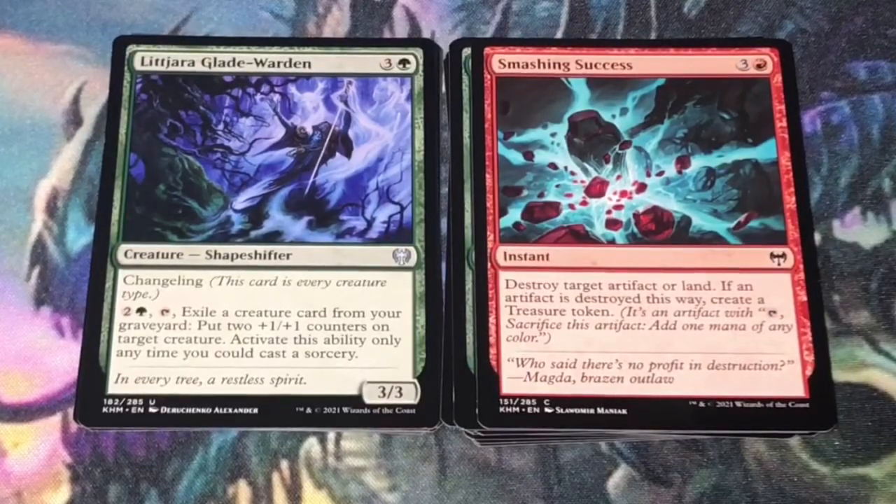First uncommon is Litjarra Gladewarden — 4 mana, 3 and a green. Shapeshifter at 3/3 with changeling. You can pay 2 and a green, tap, and exile a creature card from your graveyard to put two +1/+1 counters on target creature. Activate this ability only any time you can cast a sorcery. Where this card makes a lot of hay is in its second ability — even though you can only activate it at sorcery speed, it's still a great card to put counters on your creatures and make them bigger.